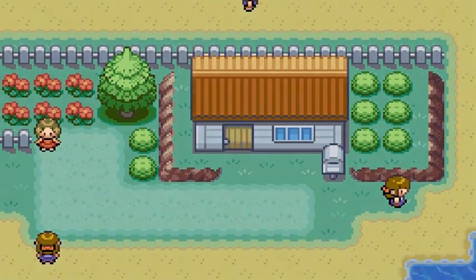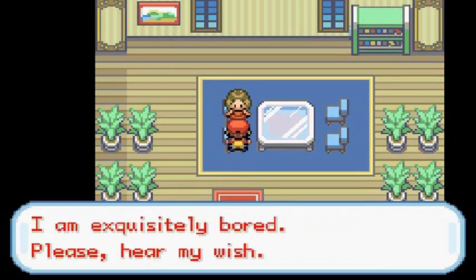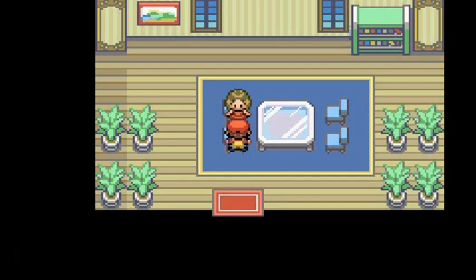If you go into her house, she'll be like 'Oh, do I know you from somewhere? I am exquisitely bored — please hear my wish. I wish to see a Pokemon, a darling Tangela — I want to see one right away.' She's treating us like we're below her, so I'm not going to grant any wishes here, but that is what you can do every single day.